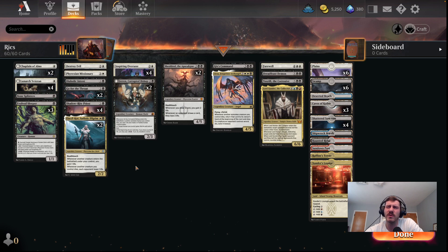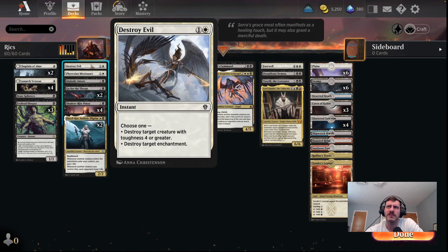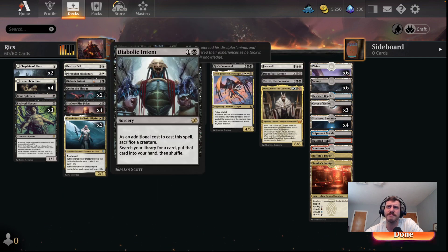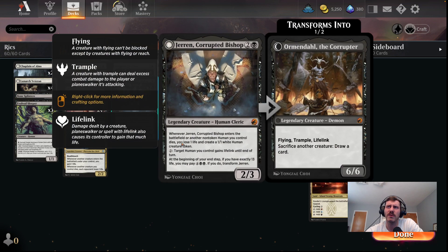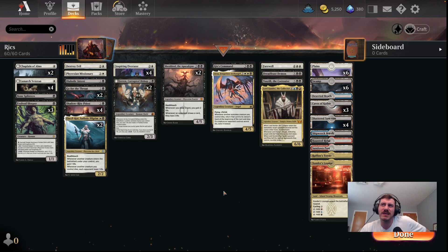Just one Bone Splinters. My removal I've been constantly changing — that's why it's kind of goofy. I'm sort of just trying different things out right now. We've got Bone Splinters, just one Destroy Evil, two Go for the Throat. I was running one of the other instants where you lose two life, but I was cutting it close with life a lot of games, so I was trying to cut some of the things where you have to pay life.